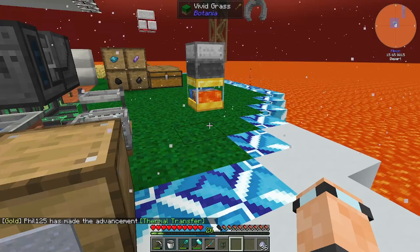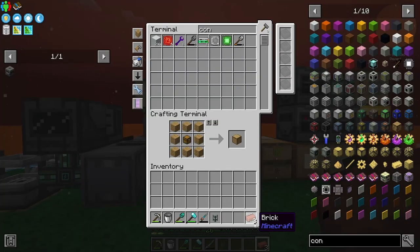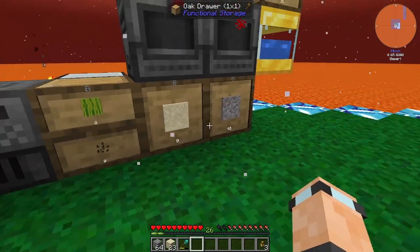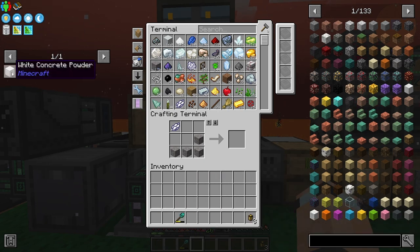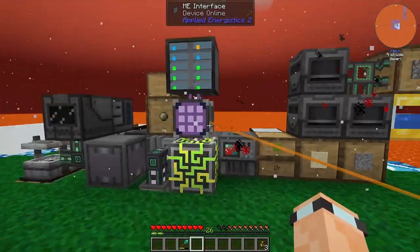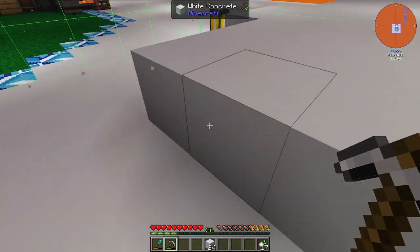I do need a bit more clay. People pointed out you could just craft those up without placing and breaking them - I don't think that's a normal recipe. Another cool thing about the interface is you can set something to keep in stock - stored items. I set white concrete powder. I'm running out of sand - should probably compact some of this gravel and do some hammering.